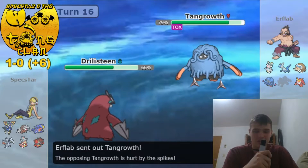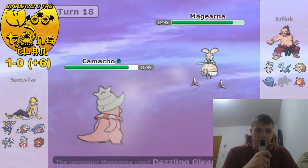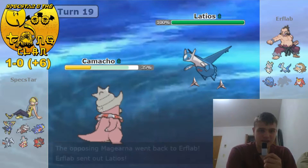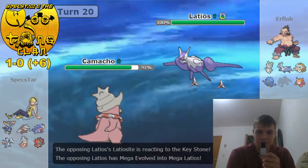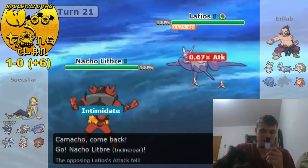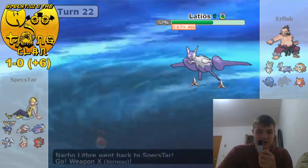He brings Tangrowth back in and I go into my Skarmory — I'm confident in it being a reliable answer based on what I've seen, I'm pretty sure it's not Sleep Powder. He brings out Magearna and I go into my Slowking, guessing Tangrowth's last move is a Grass move which is why I'm comfortable going into Skarmory. He Volt Switches out with Magearna as I bring Slowking in and I Slack Off. He brings in Mega Latios — this thing doesn't really scare me right now, I Calm Mind up, and he actually Toxics me which will force me out. So I bring out my Incineroar on a Thunderbolt and munch it because I'm Assault Vest and Incineroar's a bulky boy. He Toxics me and I U-Turn predicting him to switch, which he doesn't.